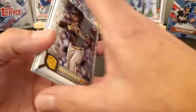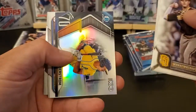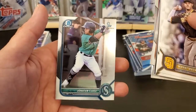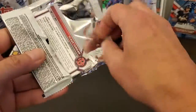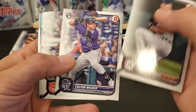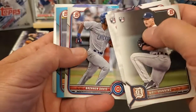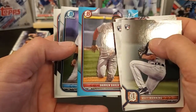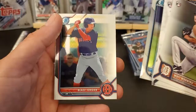That's a nice one right there. Clase - however it's pronounced, I'm not sure. Got another Top 100, Solderstrom. Quintero and a Jonathan Clase. Got a blue parallel - it looks like a Darren Baker paper blue, four out of 499.